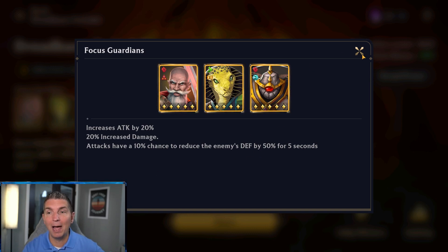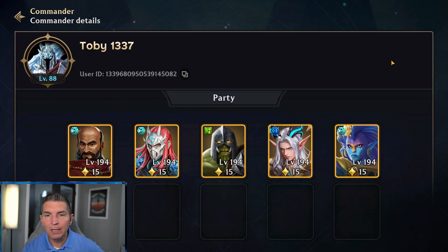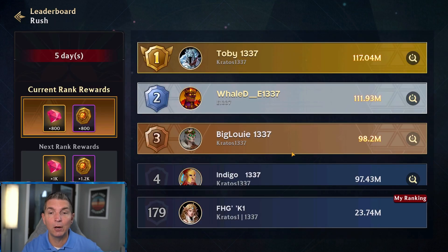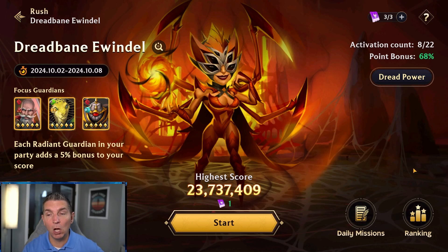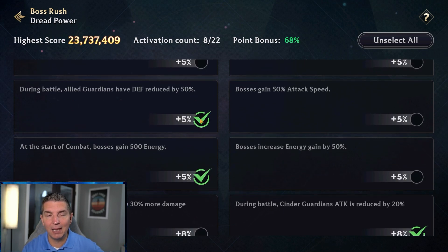That defense reduction is massive. If you're running multiple Cyrus copies, you can keep enemy defense down for an extended time. Looking at top-ranking players like Toby, they're still running Taveros and Tian Long. Even though Tian Long gets silenced, his damage ticks over time so his cast can still go out. Salvin is very strong here too. Karuk is featured, and then Aurora — Aurora can cleanse buffs, so her ultimate can remove silence, making a big difference for this boss. I run Dread Power depending on the team, but allied guardians with defense reduction I don't really recommend.